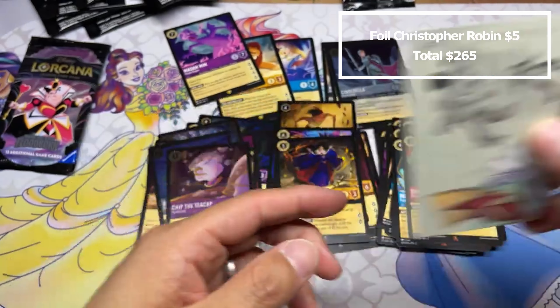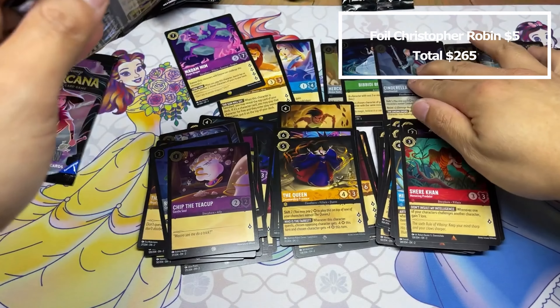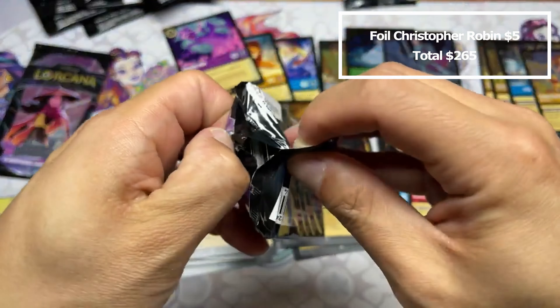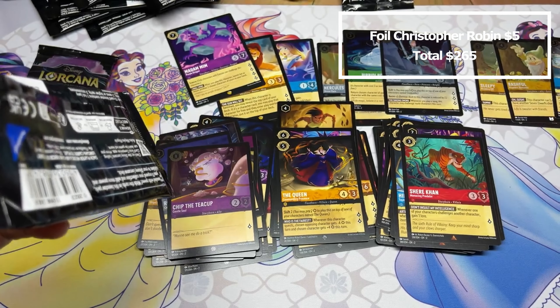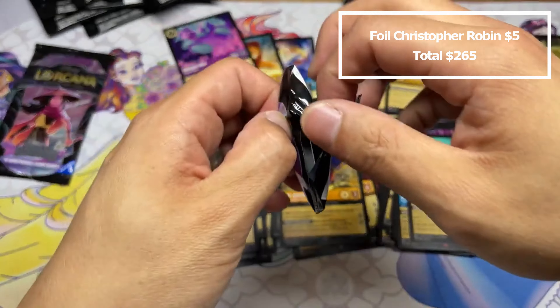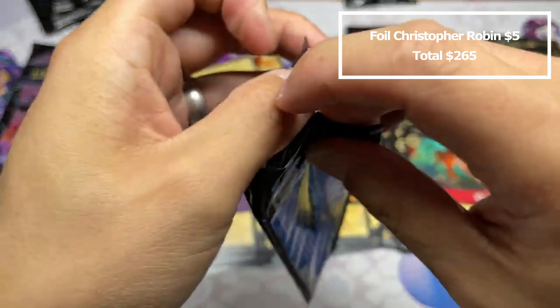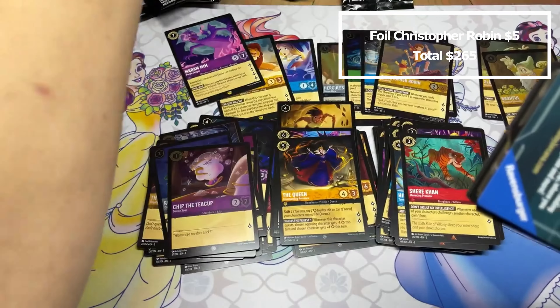Hercules super rare, Tiana foil, Marisa's Workshop — I'm interested in that card. I'm very curious to see if there's a deck that can make it work. The hardest part is just staying alive right now — any aggro deck will just stomp you if you're trying to do a bunch of card draw shenanigans.